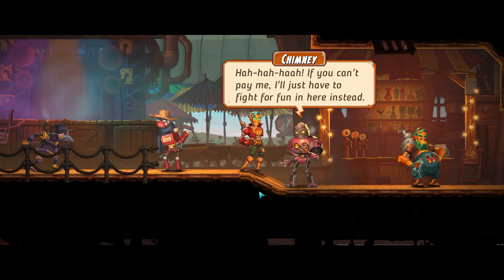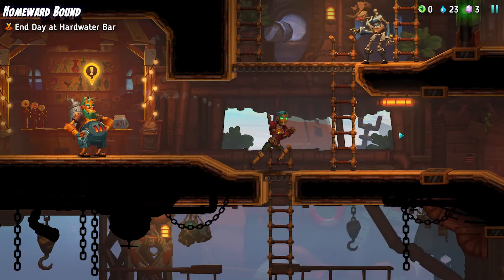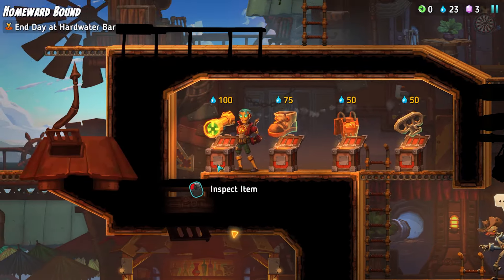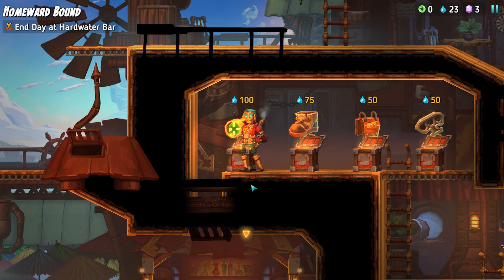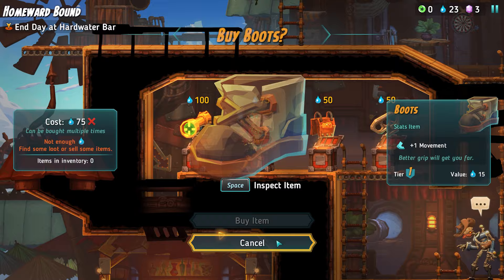If you can't pay me, I'll just have to fight for fun in here instead. I'm going to go up here and talk to this guy first. There's more stuff around here I didn't even see. I mean, I can't afford it anyway, but let's just see what it is. A scope — plus one aim. Each point of aim gives a longer aim line. Plus one movement with the boots.